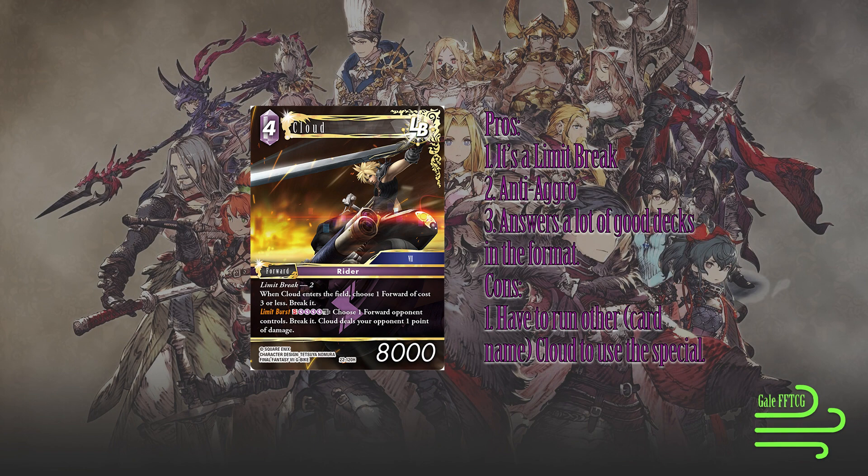The cons really for this is that its Limit Burst special — choose 1 forward your opponent controls, break it, Cloud deals your opponent 1 point of damage — is really potent, but it requires you to have let Cloud live a turn and also be running Clouds in your actual deck.